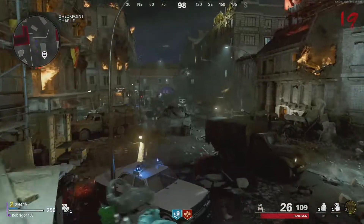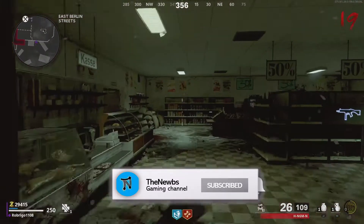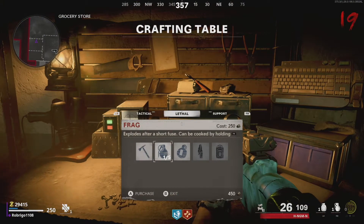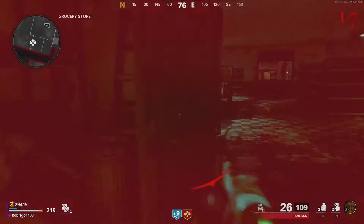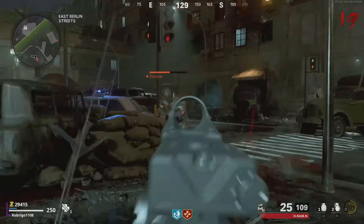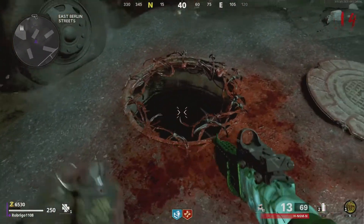This easter egg is not to the same level of the main easter eggs we've seen in CoD Zombies before — it's very much a minor side easter egg. Basically, what you need to do is find a manhole cover in East Berlin Street, and it should be one that is missing the actual manhole cover. You'll find it just behind the green truck, as you can see here.